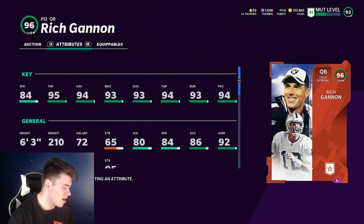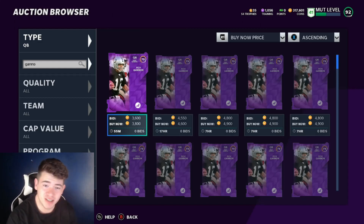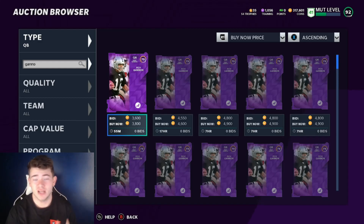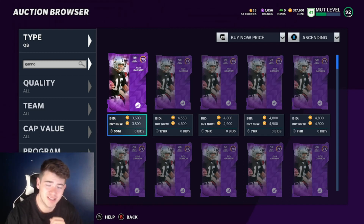Rich Gannon is definitely the best quarterback in the game right now, and I just wanted to get this video out so you guys know which cards to get and which ones are cheaper or more expensive. Hopefully you guys enjoyed — if you want to see running backs, wide receivers, cornerbacks, or other positions, let me know in the comments. Let's try and hit 1K subs by end of January — smash that sub button, and I should be coming out with a second video today so turn on post notifications. Hope you guys have a good one!